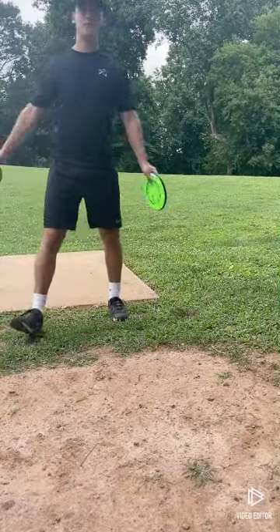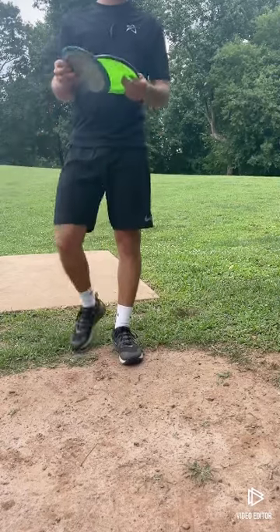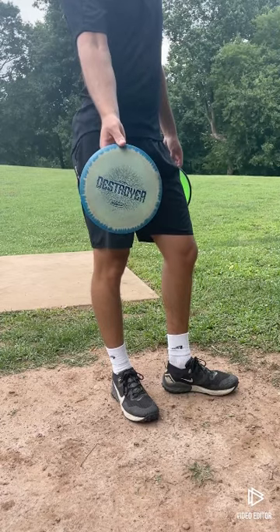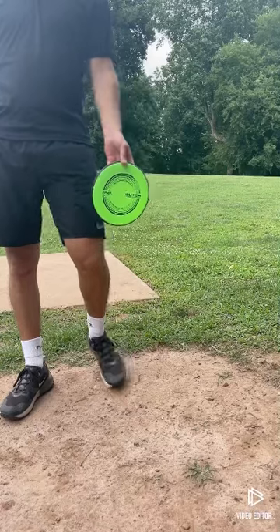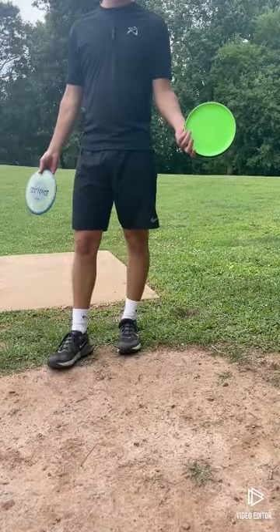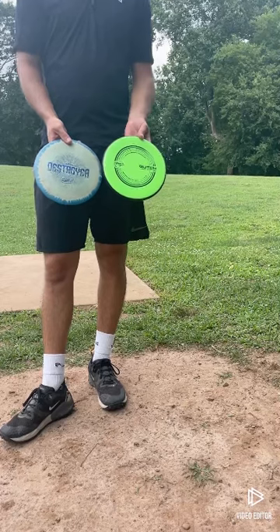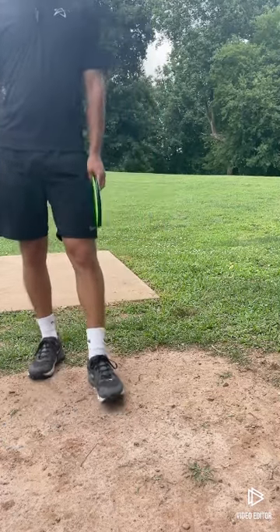All right, so I'm at Hobbs, hole one. We're going to be doing the one disc challenge today. I'm going to be using a Halo Destroyer — it was one of the most requested. We're going to use the Halo Destroyer for the first nine holes, and then for the second nine holes I'm going to be using the Glitch. Basically it's two one-disc challenges, nine holes each, to satisfy as many people as possible.